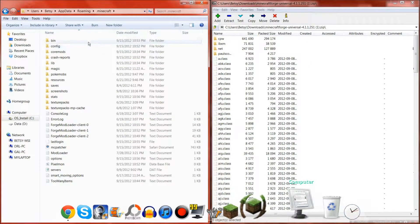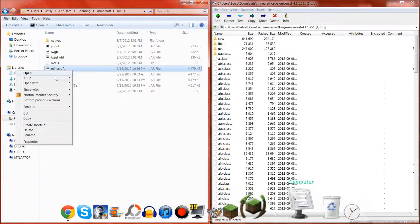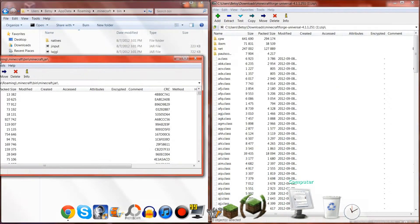This is Minecraft Forge. You go to the bin folder and go to Minecraft.jar. You'll generally see a Java or coffee-cup icon. You open it up using 7-zip, or whatever archiving tool you have. I like 7-zip. If you don't know what that is, just type 7-zip on the internet and go through the installer. Easy as that.